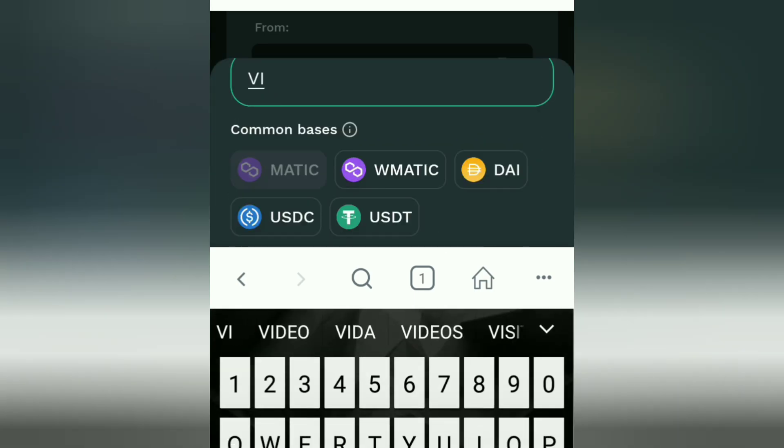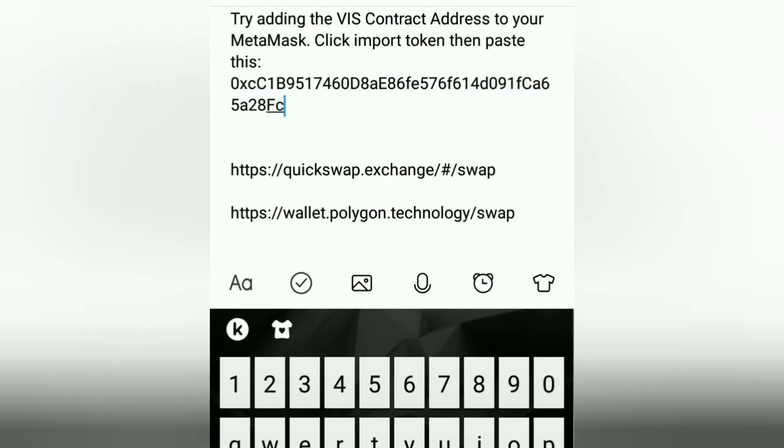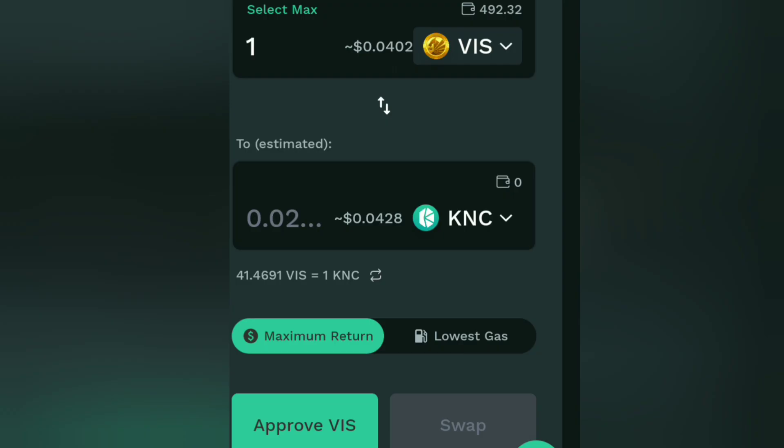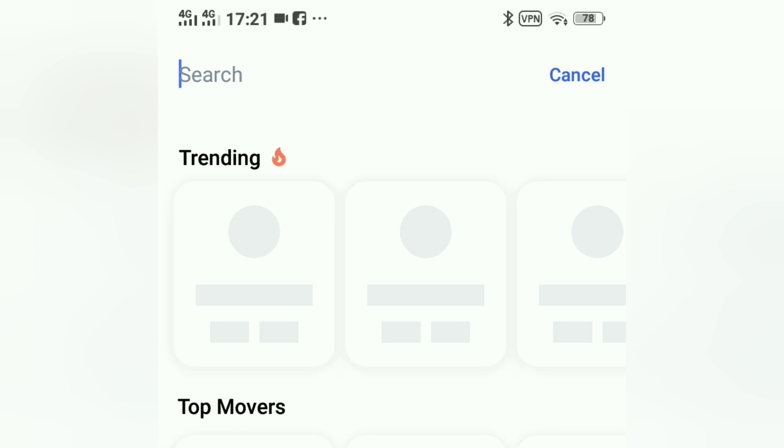If it's not picking up VIS, then put the contract address of VIS. Quickly grab the VIS contract address, copy it, and put the contract address in. Now VIS is there — it's showing the total amount of VIS we have. It means it's successfully connected: 492.32 VIS to PGX. Before doing the swap, let's quickly check the latest price of PGX and VIS.